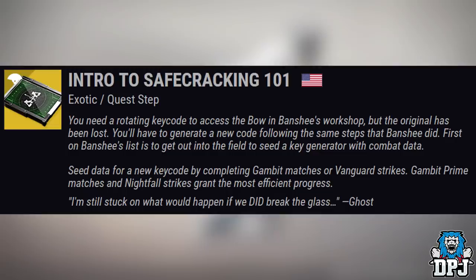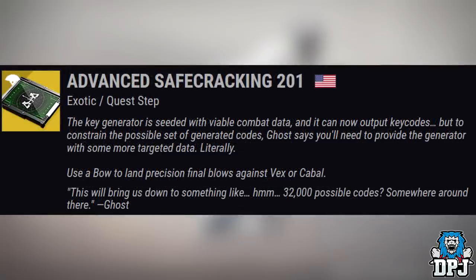After you've done that step, the next is called Advanced Safe Cracking 201. The key generator is seeded with viable combat data and can now output key codes. But to constrain the possible set of generated codes, Ghost says you will need to provide the generator with some more targeted data — literally. Use a bow to land precision final blows against Vex or Cabal. You will need 75 targeted data for this step.